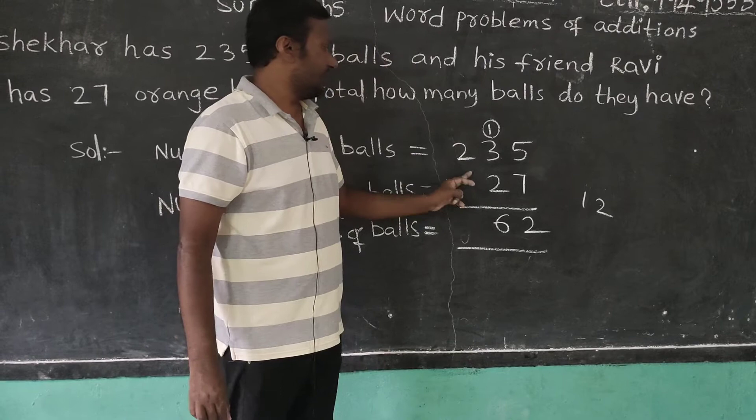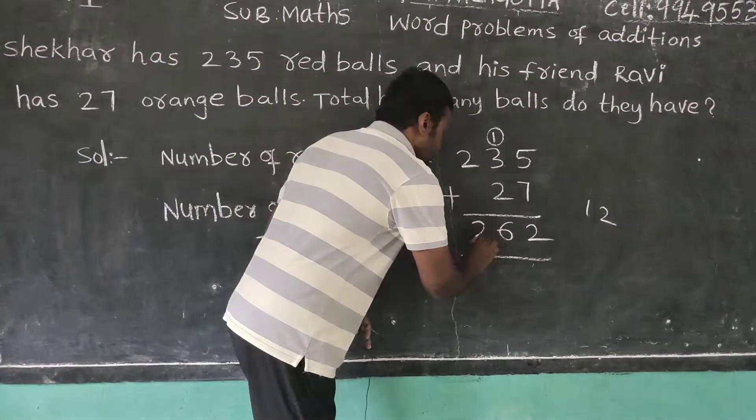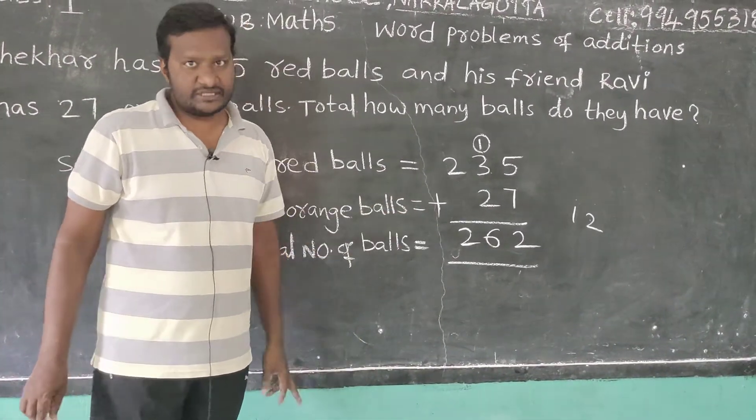Next, in the hundreds place: 2 is there, and here there is no number — so 0. 2 plus 0 equals 2. So the total number of balls equals 262.